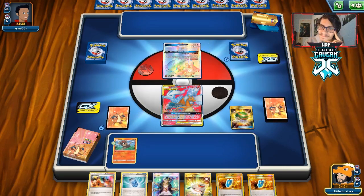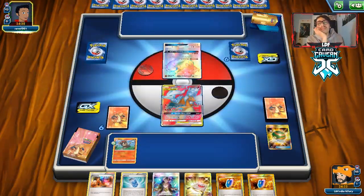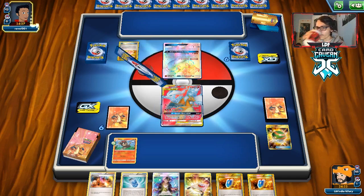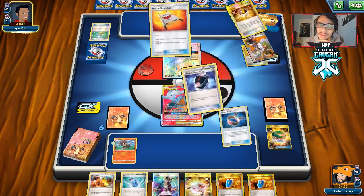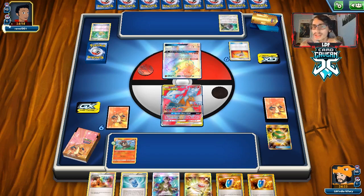They have a big hand, they're probably going to knock out Litleo. We did prize a few Litleos too, which is not ideal. That's the one thing this deck can lose to — just bad starts. But this matchup we can auto-win since they have no answer to Pyroar. We just need to get Pyroar in play and we should win the game.